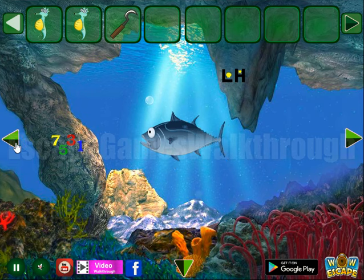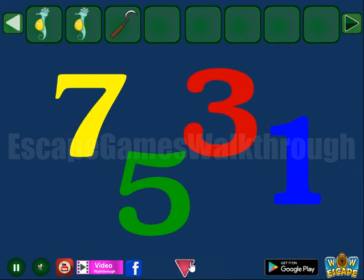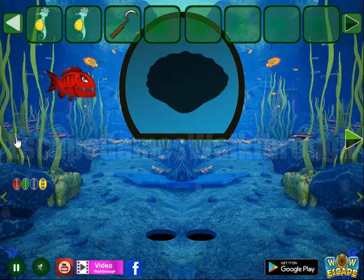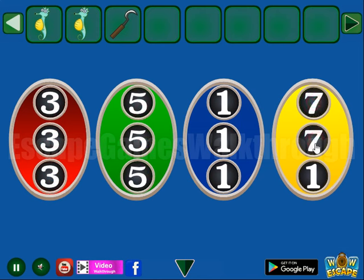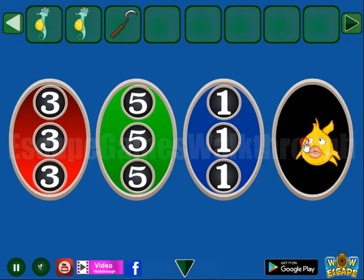Going to the left — here's another hint of colored digits. We need to remember the digits and colors, and then use them here. So red is three, green is five, blue is one, and yellow is seven. The first fish.